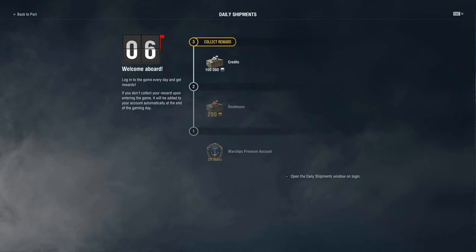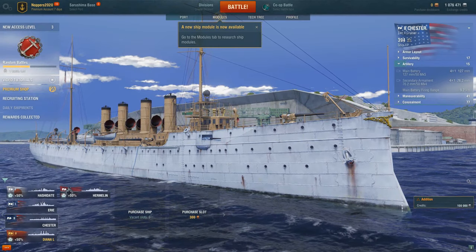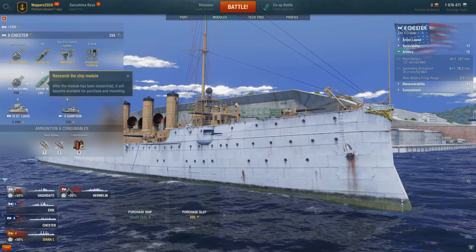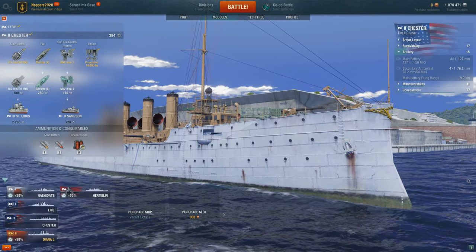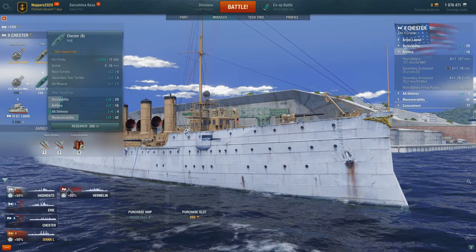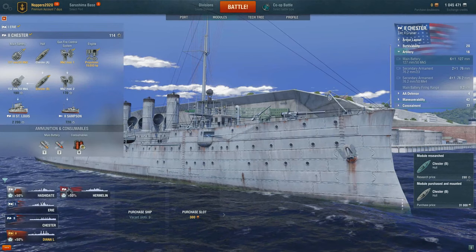As we depart the battle screen, you can see our reward to collect - that's something Wargaming have brought in so that you're encouraged to log on each day and collect a reward, lots of games are doing it. We then exit to port and you can see that a new ship module is available. We open that up and see the modules are available to be unlocked based on the ship experience at the top right corner. We hover over the module, look at the price - yep, we can afford that. Click on it and we spend the in-game credits to buy it.